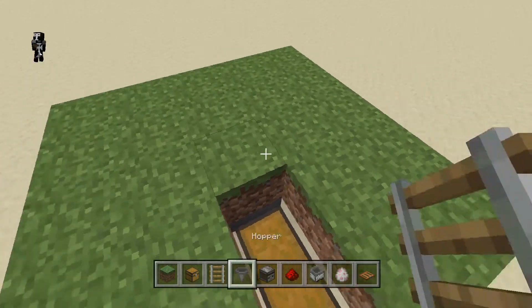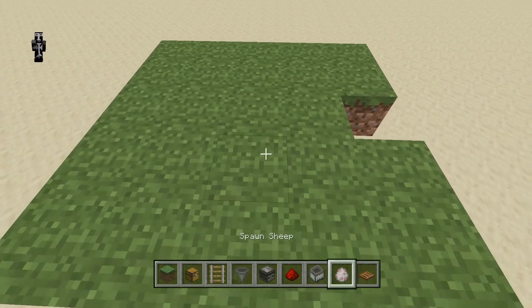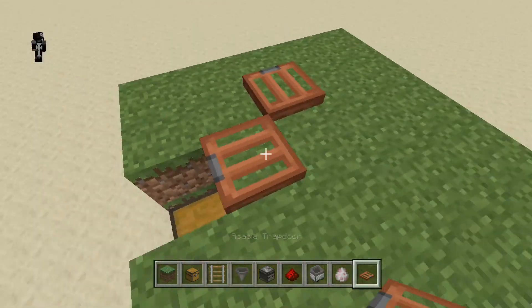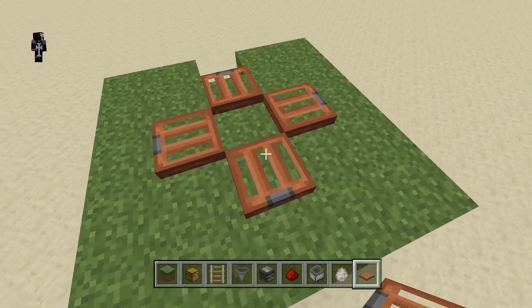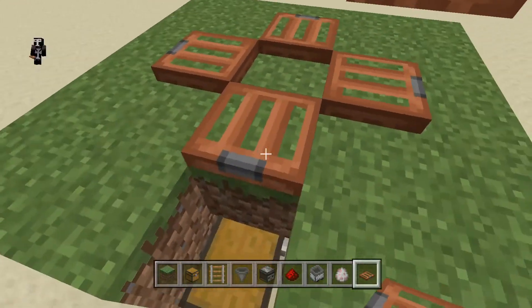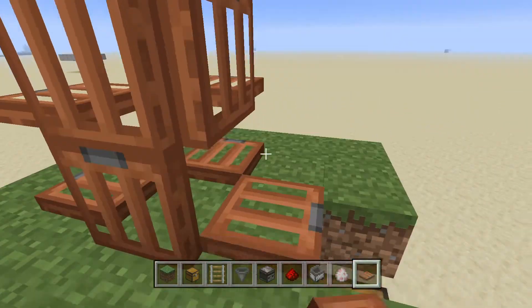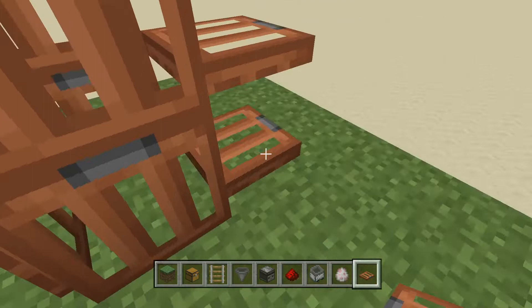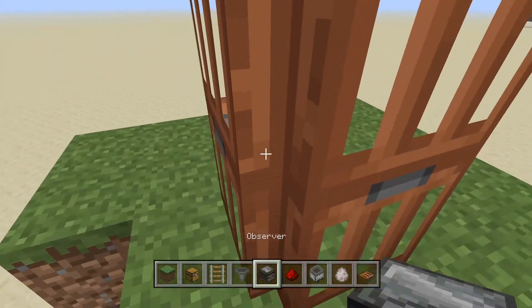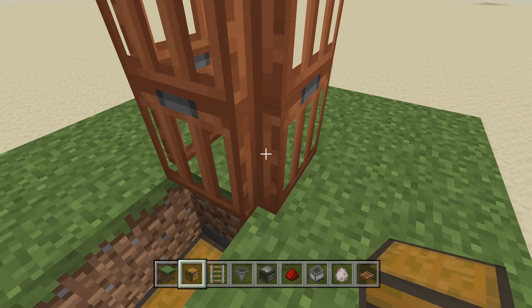After you guys do that, go ahead and place a temporary block right here, and place trapdoors all along — make sure they open up on the inside, because we're going to make like a little trap to keep the sheep in. Then you can break that temporary block.